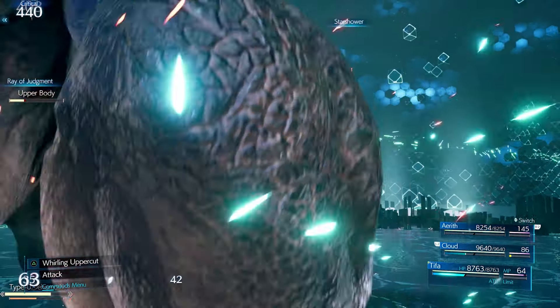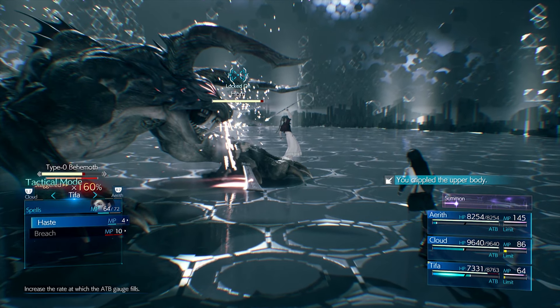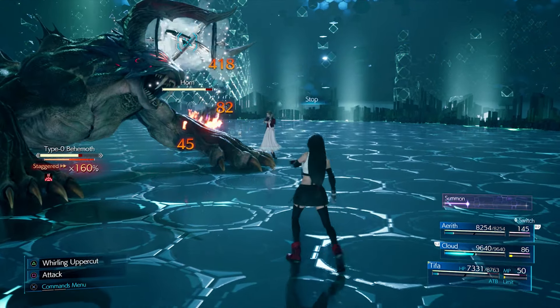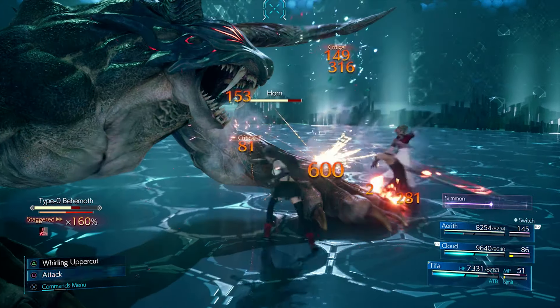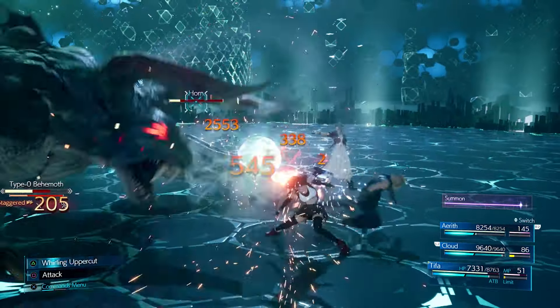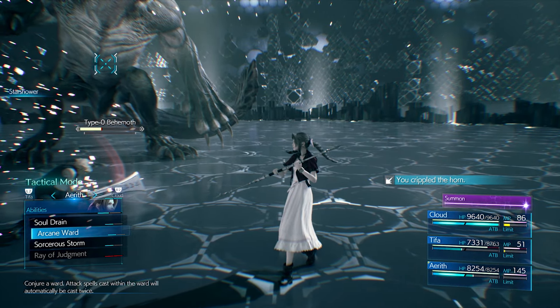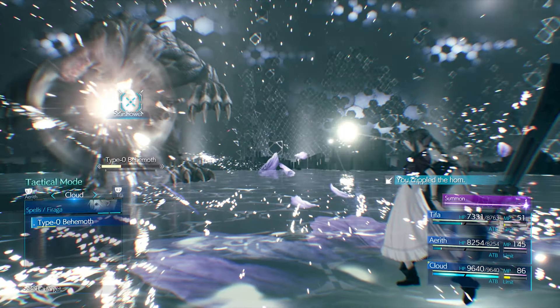The reason I'm not using an Elemental materia linked to a spell like I did on Cloud is because I needed the room for Time materia. Time materia is way more valuable on a character like Tifa since I can buff my party mates, and also stop enemies both in their regular states and when staggered. The ATB Assist and ATB Stagger are very useful — Tifa is great at staggering, and the ATB Assist lets me give party mates more ATB gauge when using the same two abilities in quick succession.